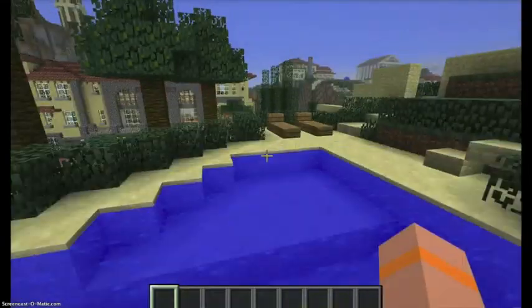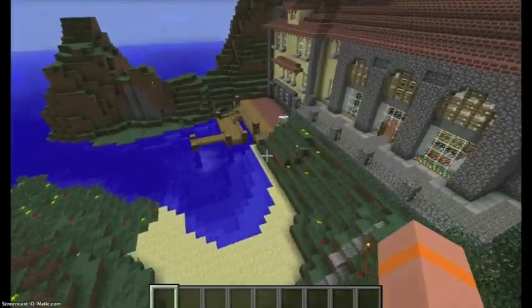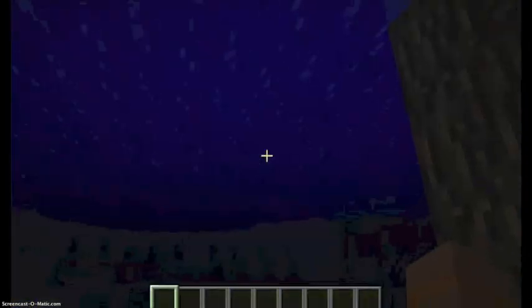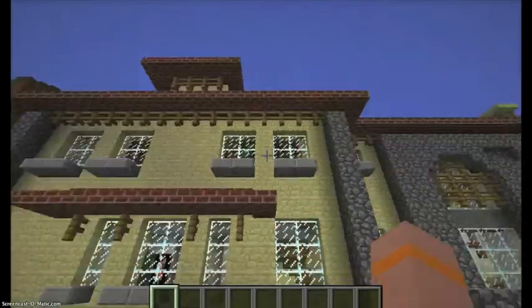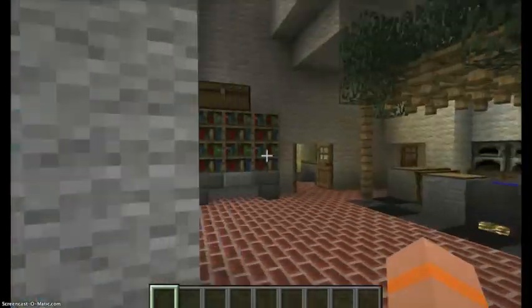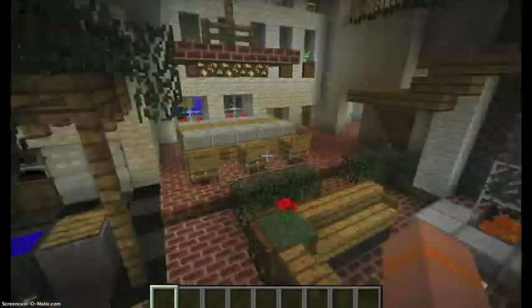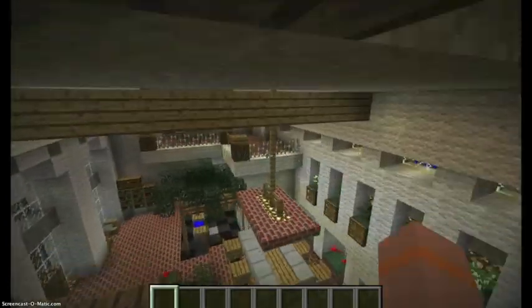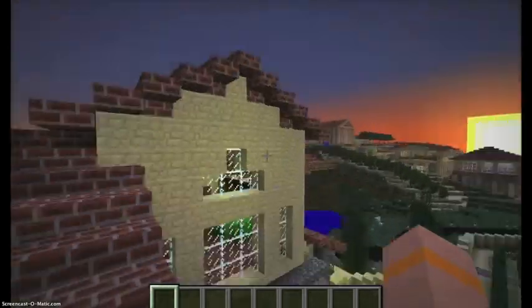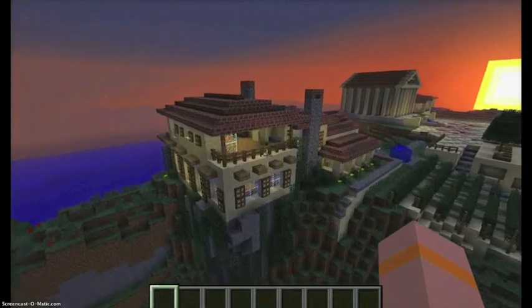Every little detail is awesome. There's a dock here going into the water. Another mansion with a dining hall right here. That's another big building of the city — let's go over here and explore some more.